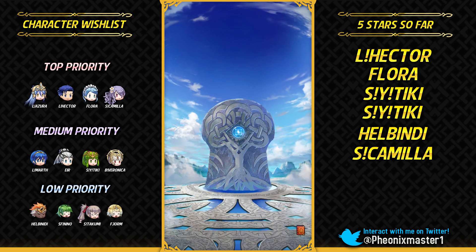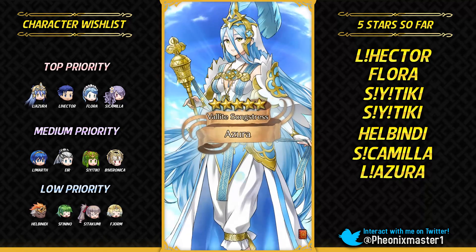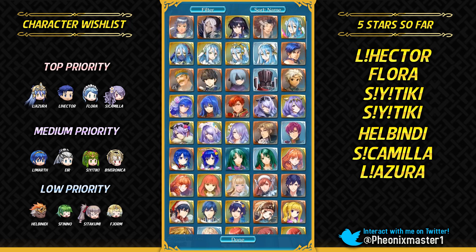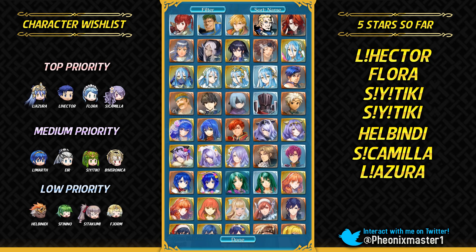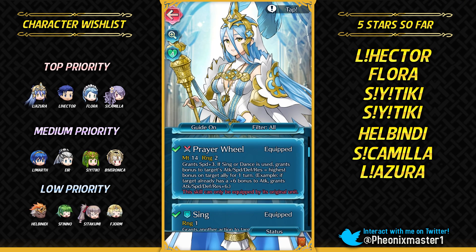I guess they really want to give me Azura as the clutch summon — I would really like that. Yes! I'm gonna get Azura as the clutch summon! There we go — yes! Finally got her! Her IVs are irrelevant — she's a dancer, a singer. Her broken weapon and assist skill is the only thing that matters. This is plus resistance minus attack. I don't really care about that to be honest — her attack isn't really all that good to begin with and it doesn't matter. She's extremely fast, and we got Prayer Wheel — absolutely insane buffing weapon. She's the best Bladetome buffer in the entire game.